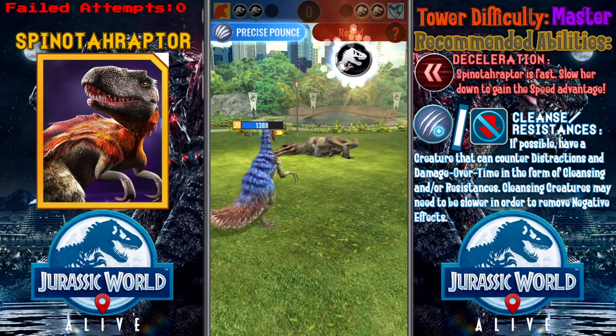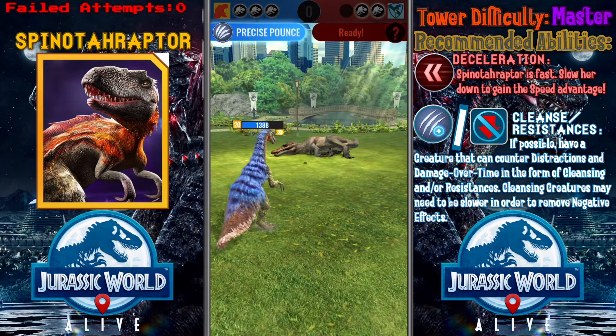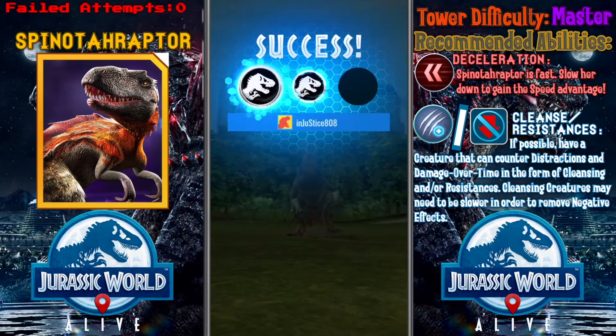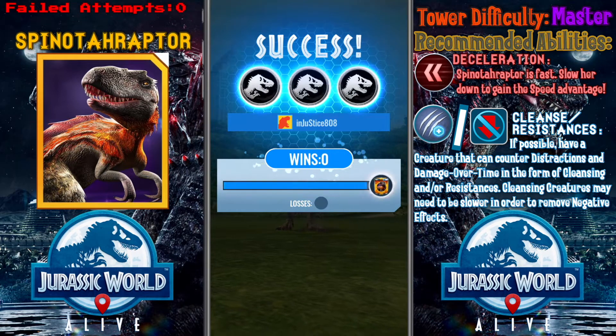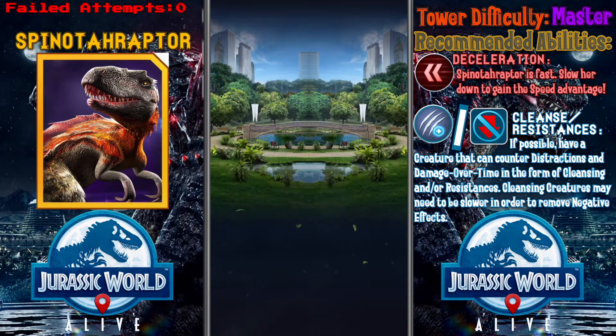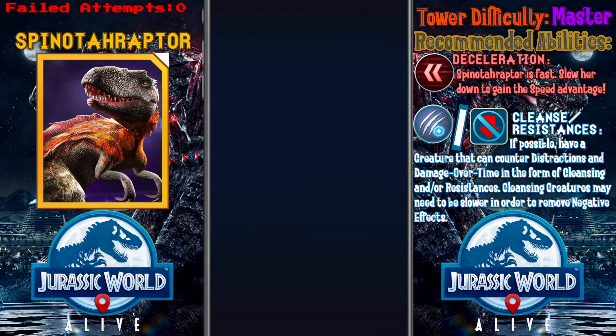Spinosauraptor Incubator Strike Tower — it's really easy, even in 2.0. Just use creatures that are resistant to damage over time and anyone that's either faster, or any creatures that have a bulky build that can slow down the enemy. Then you should be able to win this quite easily.